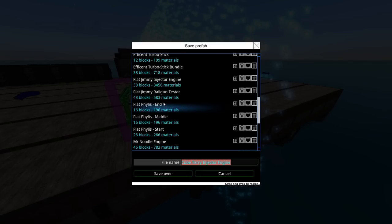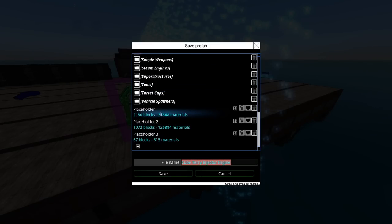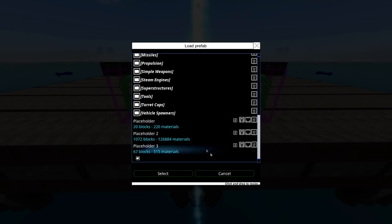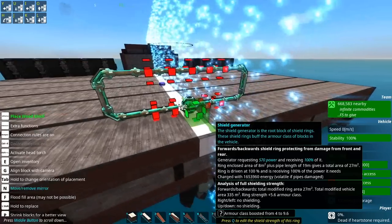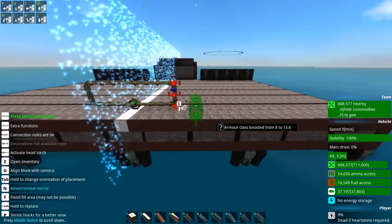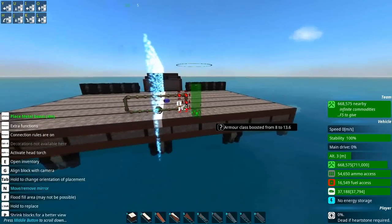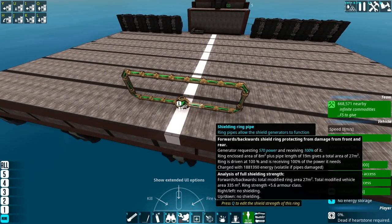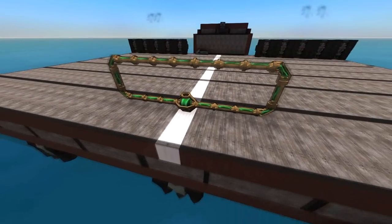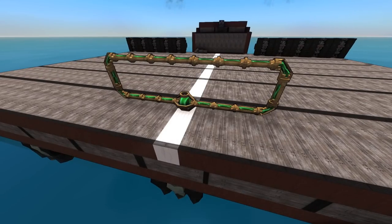Interestingly, this whole setup costs about 210 — roughly twice the cost of a planar shield projector — but it gives a reliable, concrete result in the form of a boosted armor class. However, there is one major problem with ring shields that is the main reason I don't use them.